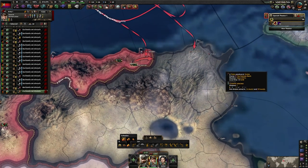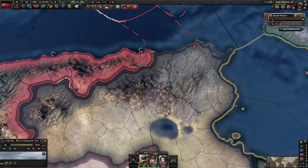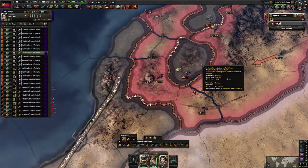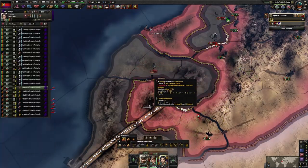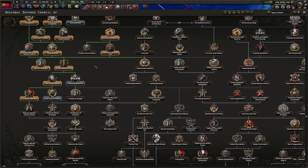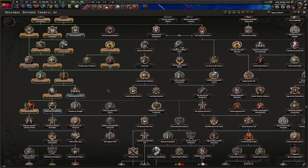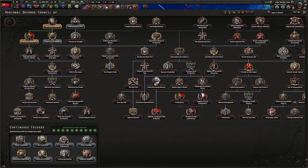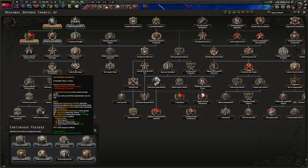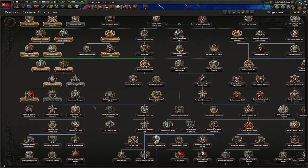Keep pushing — the less ports they have, the less supply they have. We've cut them off. Unfortunately, I can't continue until I finish off Germany because I need the peace deal. I need the peace deal before I can actually get these cores, and I can't get rid of 'recovering from the civil war' until I take out Germany. That's so annoying.